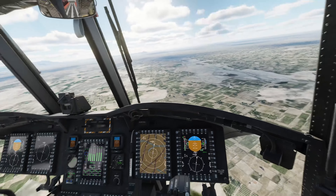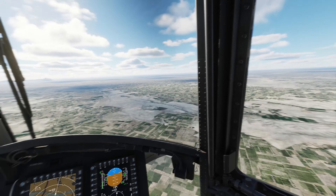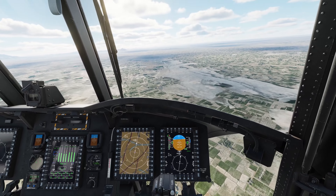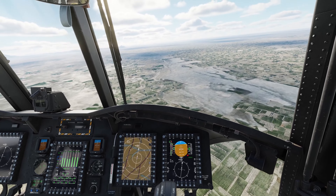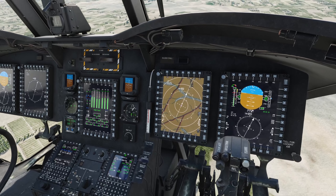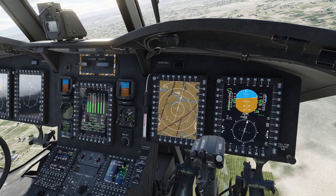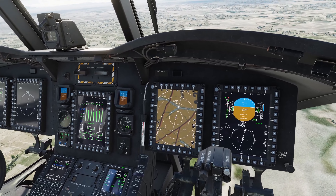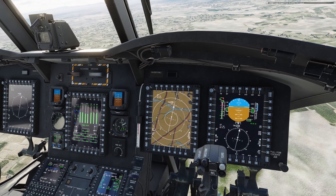There's the RWR as an example — it's telling us there's a fixed wing at two o'clock, which in all likelihood will be a friendly. Another great tip is the progress page: go to index, press progress, and you can see the waypoint you're en route to, along with a bearing, distance, and time to go.